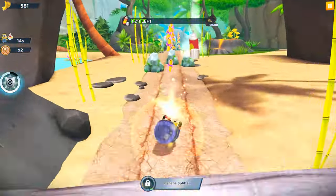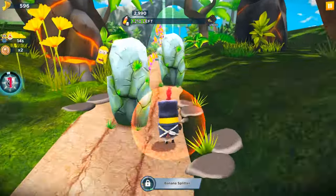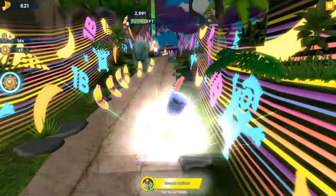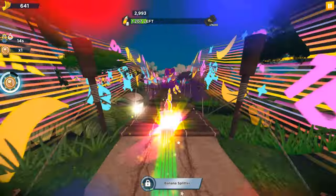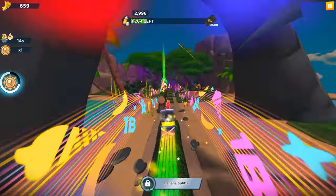The Wood Minion's unlock method is currently unknown. He can be purchased, but in the future he will likely appear in the market or possibly in the Family Membership, where he could become the main rotating character.